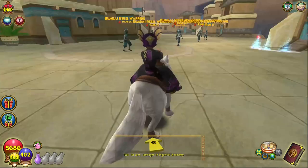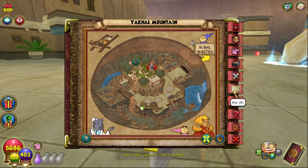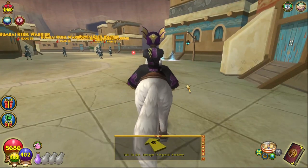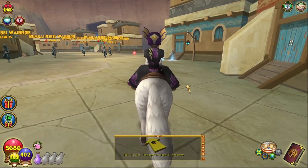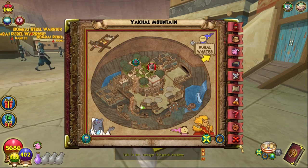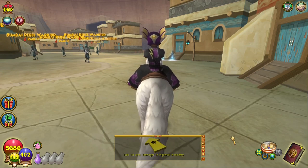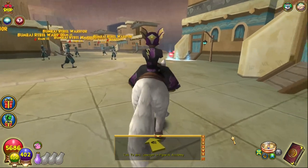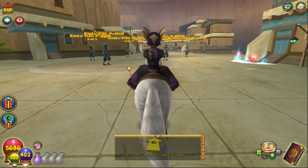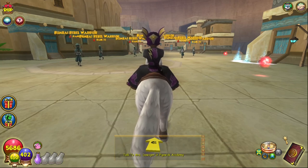I am over in Mirage at Yak Hall Mountain. If you go to the magic carpet quick teleport in Mirage, you'll get to basically exactly where I'm standing. What you're going to want to do is farm these Bumbai rebel warriors.